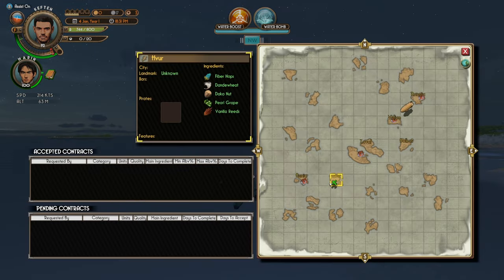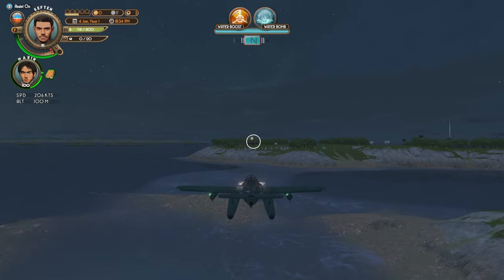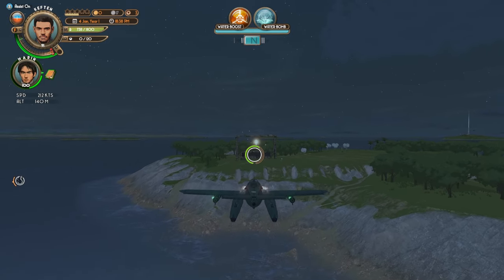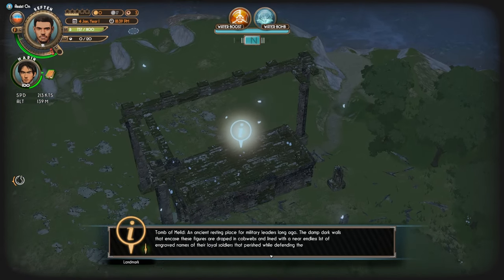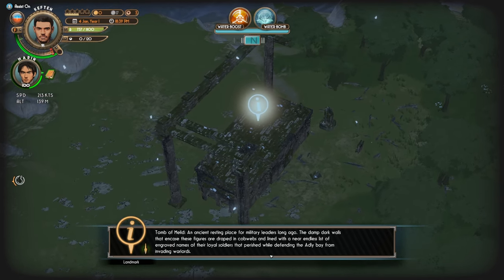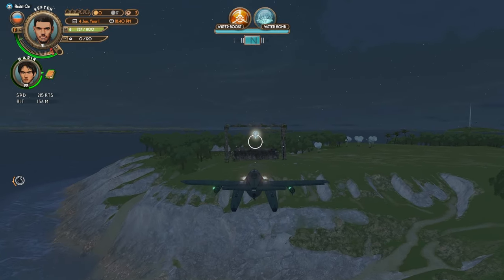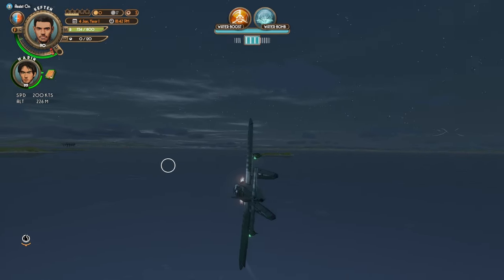Wait, what island are we at? Oh, we're at Haver. Oh wait, there's a ruin here that I didn't know how to activate last time we were here, but now I do. I just kind of have to put my reticle over it. There we go. Excellent. Tomb of Melid — an ancient resting place for military leaders long ago. The damp dark walls that encase these figures are draped in cobwebs and lined with a near endless list of engraved names of their loyal soldiers that perished while defending the Adley Bay from invading warlords. Very cool. Is that related to the warrior statue that we found on one of the other islands?